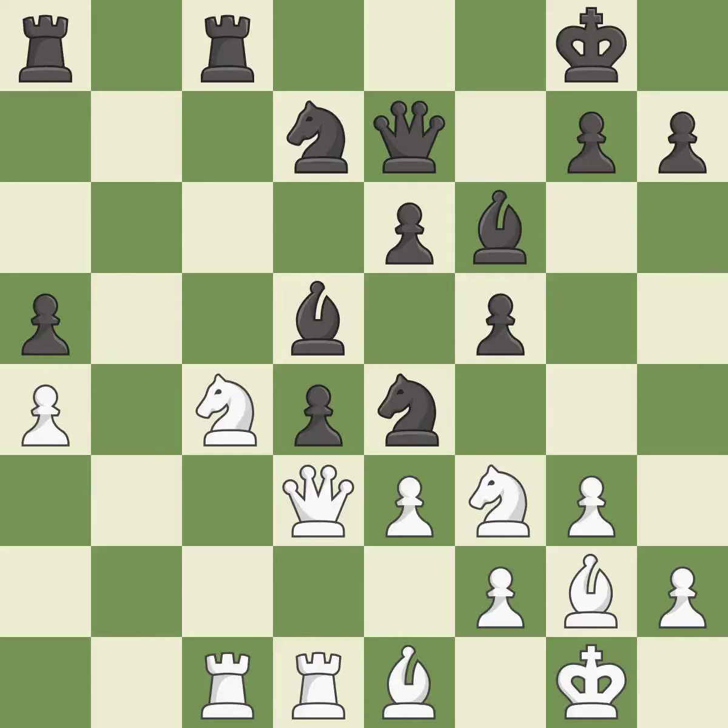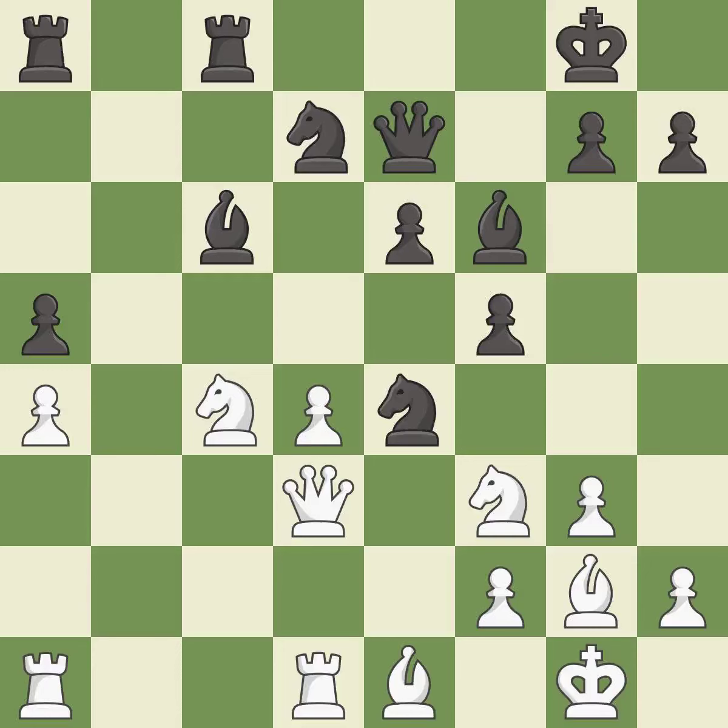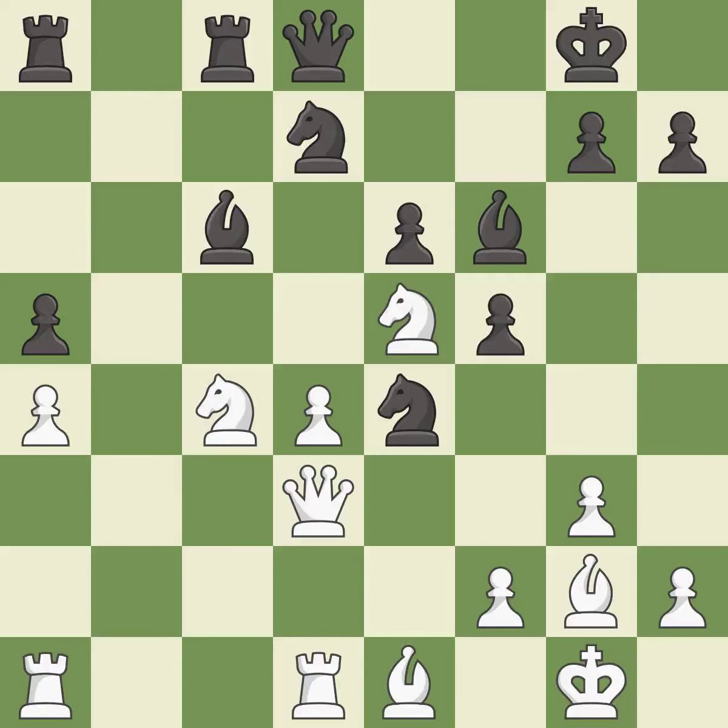This ignores an opportunity to threaten winning a pawn — it is an inaccuracy. Takes back — it is best. Right on target — it is best. This defends a pawn that was under attack and had no defenders — it is best. This permits the opponent to take an outpost with a knight — it is an inaccuracy. The knight now occupies an outpost, a secure square in the opponent's territory. This threatens to win a pawn — it is best. This prevents the opponent from being able to win a pawn — it is good.